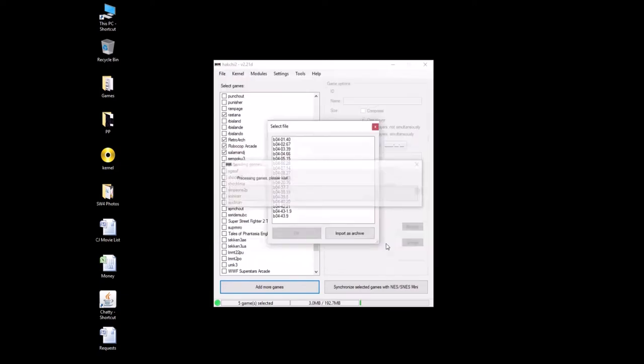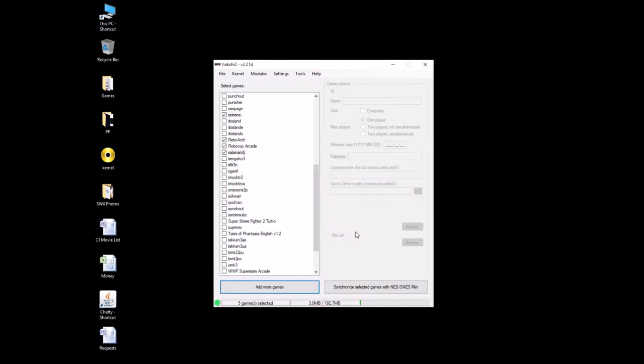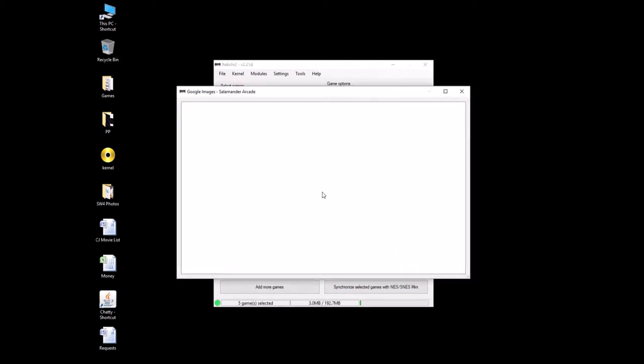Let's add these to the SNES Classic. Here's our files — import as archive for both. Ironically, in the last episode we needed both cores to get each of the games to run, and we have to do that again today. No problem, we know how to do that. We are experts at adding arcade games to the SNES Classic at this point. First thing though, we need some box art. Let's get some box art for Salamander.